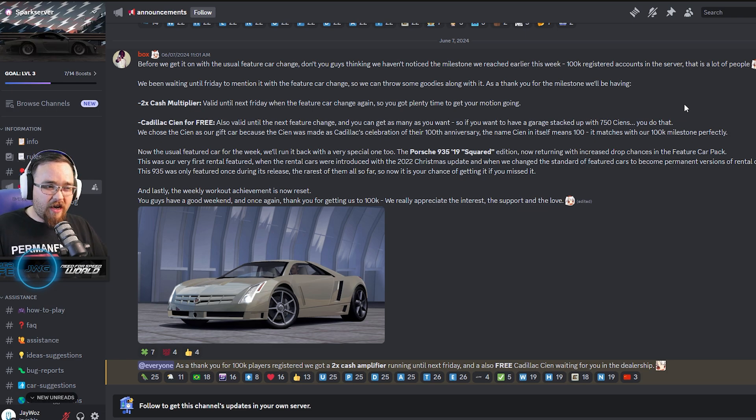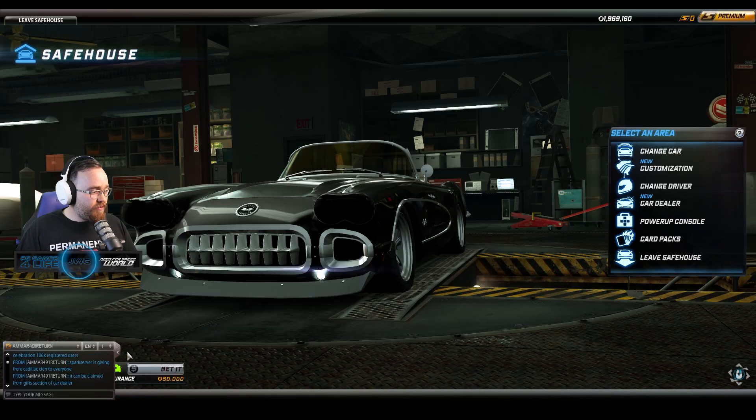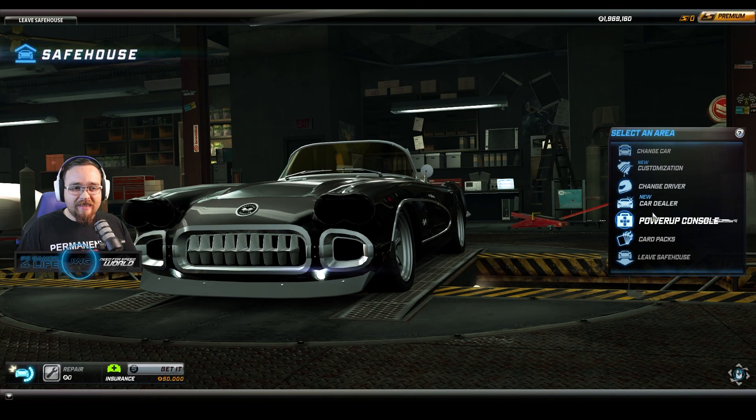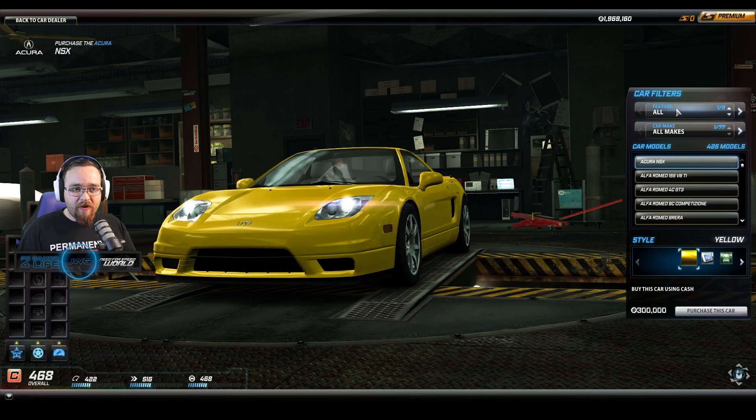The future car for the week would be the Porsche 935 '19 Squared Edition. It'll return with increased drop chances in a future car pack — which I guess is the car pack they give you whenever you win enough of the weekly challenges. That is insanely cool. Let's go into the garage to see if it's there.